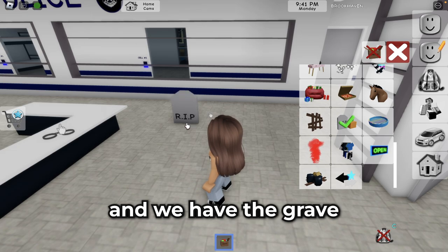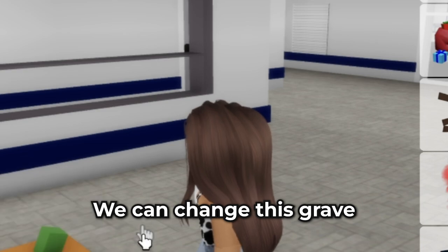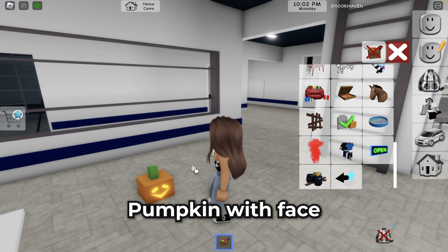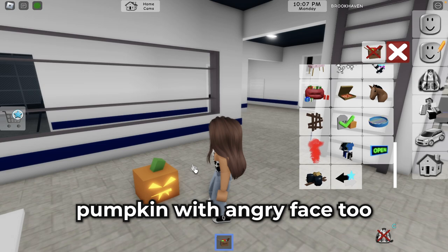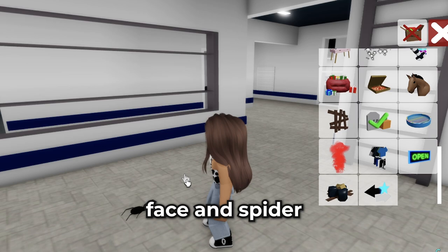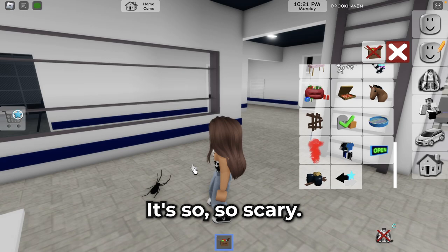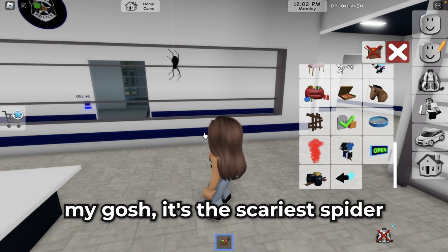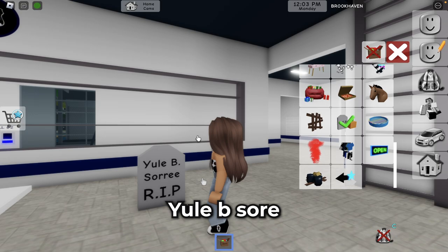We have the grave — and a shovel here. We can change this grave to a pumpkin, a Halloween medium pumpkin, pumpkin with face, pumpkin with angry face, and pumpkin with strange face. And spider — oh my gosh, I'm so afraid! That spider is so so scary. I don't like spiders at all!